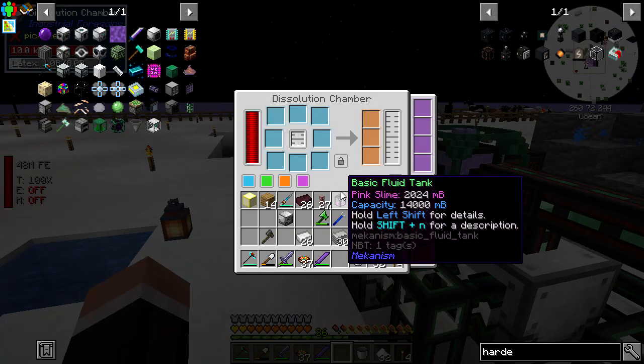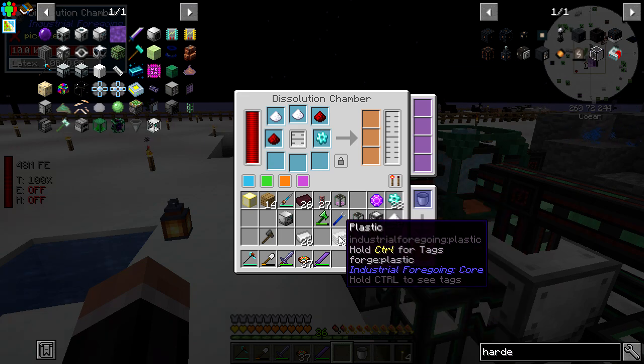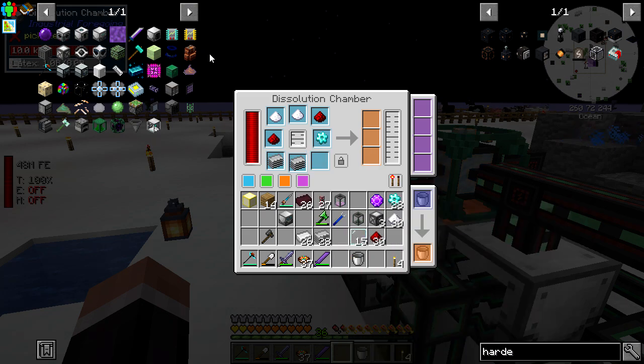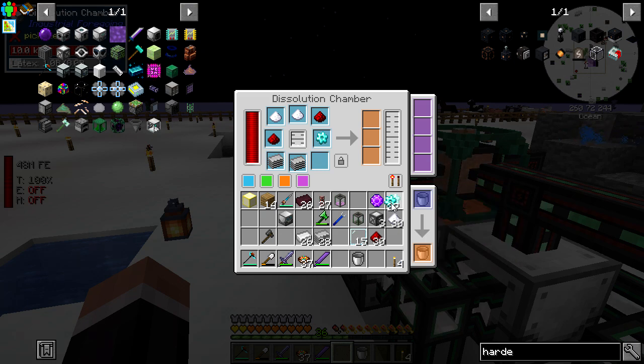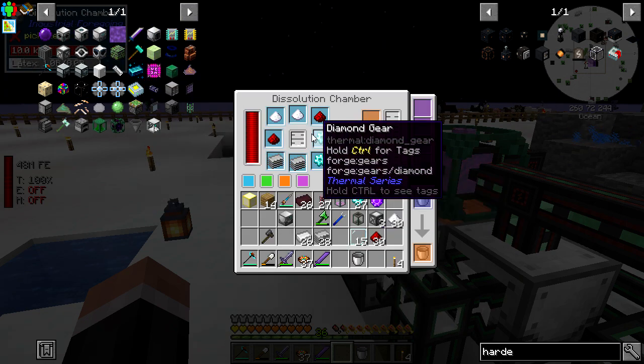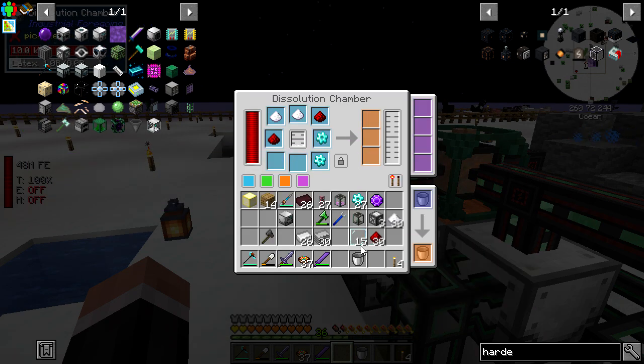We've got a bucket of latex, there we go. Put two in like that - this should make it a lot faster. It's two things - of course - not plastic glass panes. There we go, lovely stuff. I'll make some of these speed upgrades.